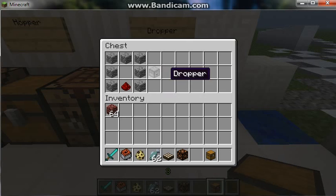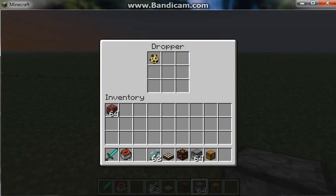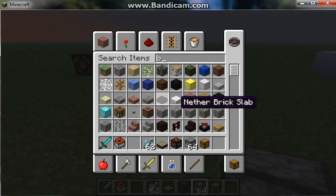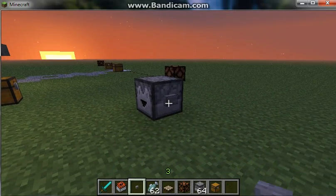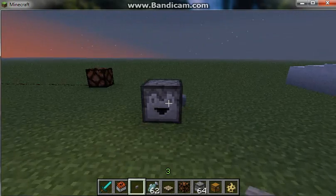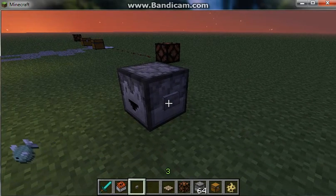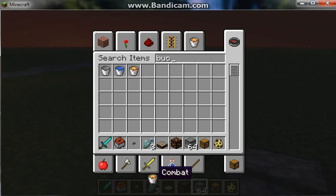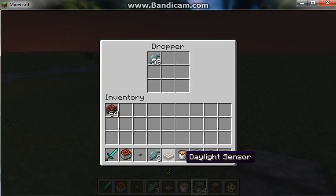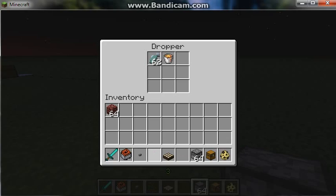Here's the Dropper. It's just like a Dispenser except what it does is drop the item as a whole item rather than using it. So where a Dispenser would spawn an ocelot from a spawn egg, the Dropper just drops it out as an item. It's cool. Also, for Dispensers in 1.3 a bucket of lava used to pour out, but now it shoots it out.